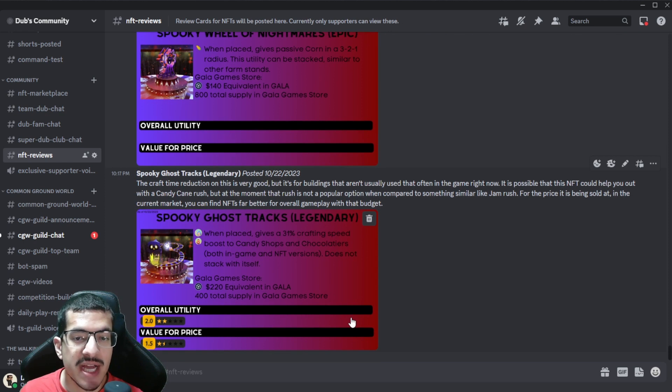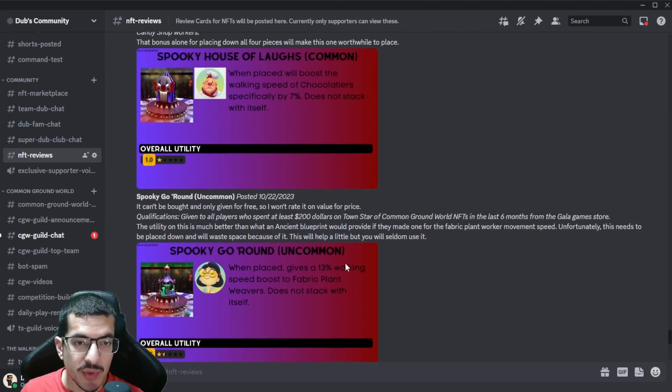Finally, the Spooky Ghost Tracks — the crafting speed boost to candy shops and chocolatiers. The utility is good if you're using it for those buildings, but I've done a lot of competitions and candy shops and chocolatiers are rarely used. Maybe for the next few competitions it might be useful, but I don't see this NFT being useful in the long run across a large variety of competition metas. You might be able to use it on a candy rush, but jam rush has basically replaced candy rush. For the price it's being sold at, you can buy a whole lot of other NFTs for that budget that will help you out much more.